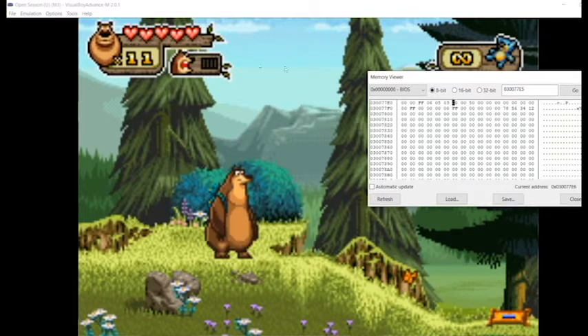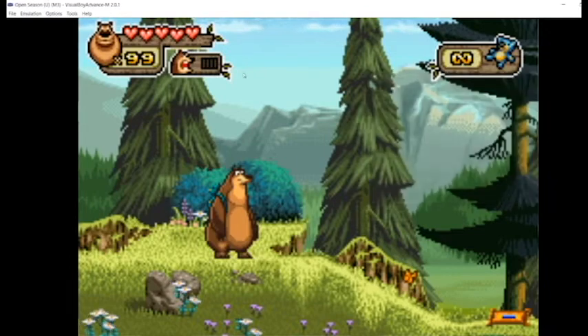So now let's try changing that. We'll change it to 63, which is hex for 99, so that should give us 99 lives. If we hit close here you can see that we now have 99 lives - so that's pretty cool.